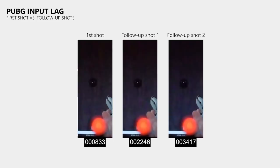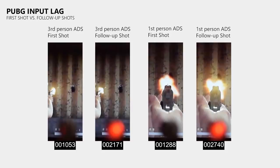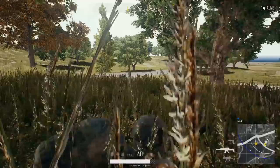The first shot always had a lot more delay than the follow-up shots, unless you pressed the right mouse button to aim before you took the shot. This could lead to situations where you felt that you pressed the fire button before the enemy player shot you, but you still died as your gun did not fire instantly due to the first shot delay.